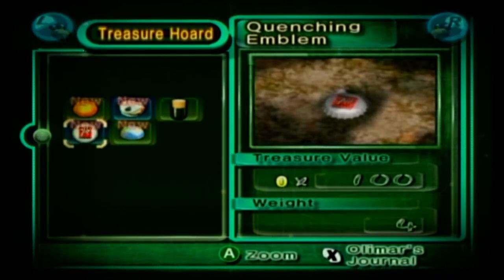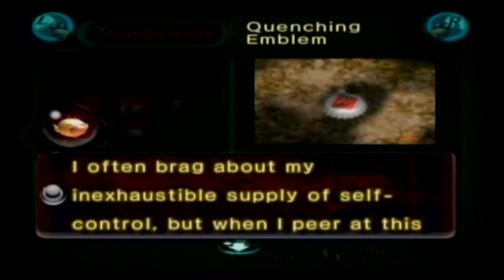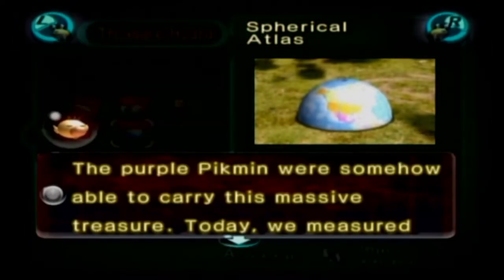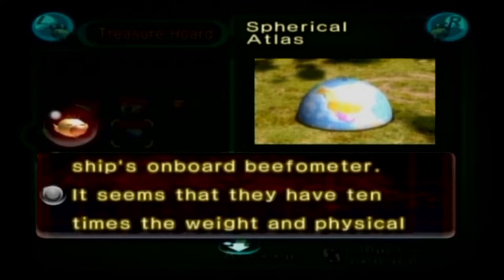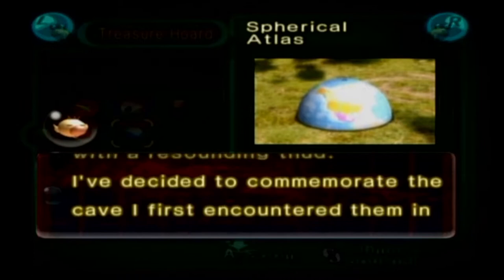I want to see what the 7-Up cap says: 'I often brag about my inexhaustible supply of self-control, but when I peer at this treasure, I can't help but want to take a drink.' Sprite's better. The Purple Pikmin were somehow able to carry this massive treasure. We measured their physical strength using the ship's onboard beef-o-meter. They have ten times the weight and physical power of any other Pikmin. When I throw them, they land with a resounding thud.